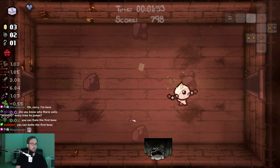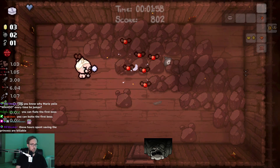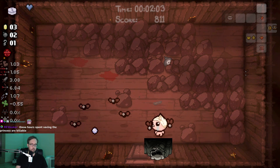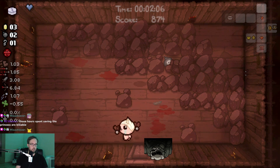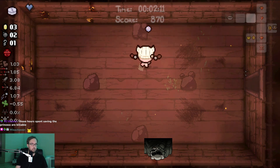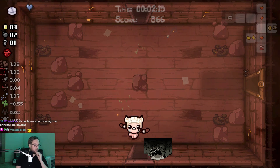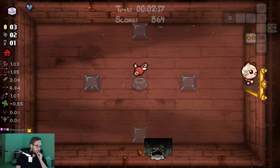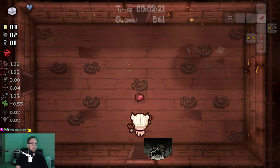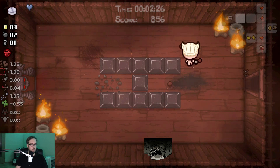Now do I go for the secret room, which can't be down there? Which means it's either above or below the starting room, the shop, most likely. It could also be above or below the shop — let me see if one of these is blocked off. It could also be below the item room. It can't be below the item room, so it's either here or here, which I don't think is actually reasonable to look for, since I want to use at least one bomb on the boss.